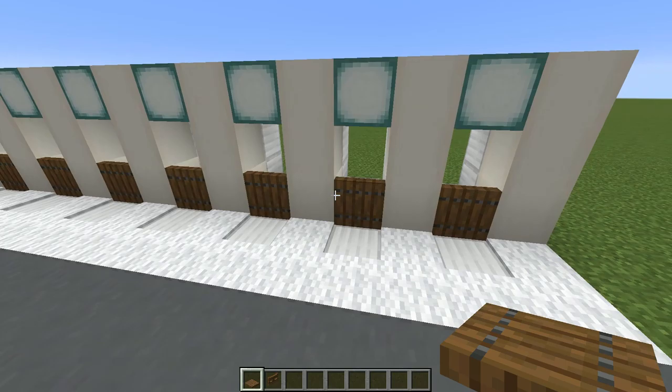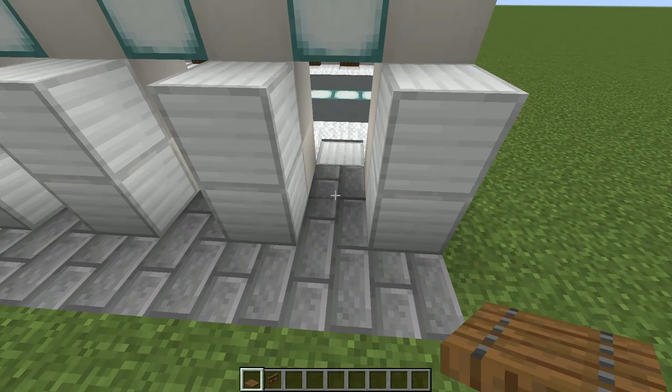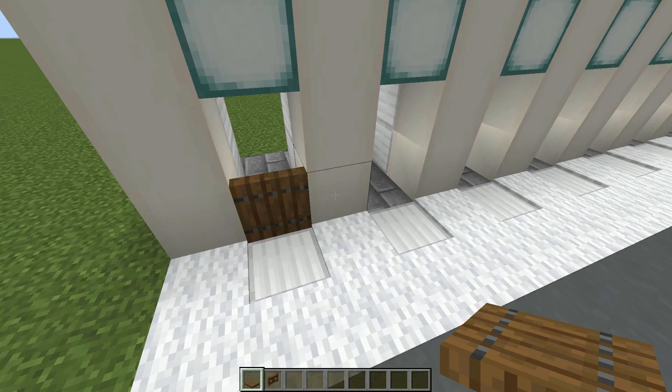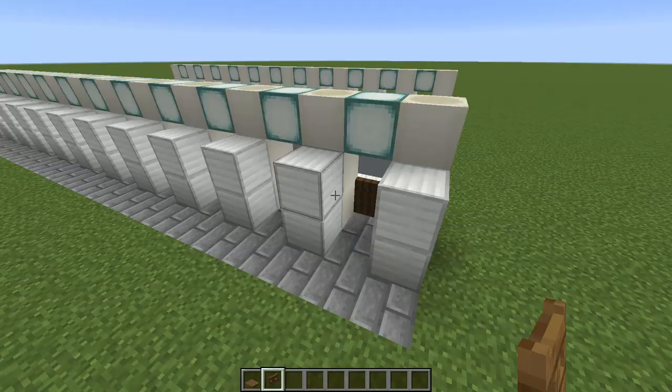Now put your trapdoors in place — this stops the villager from escaping while we're breaking and replacing his workstation. Place it from this side: put it on top of the stone brick and flick it up. Be a little bit careful when using the trading hall that you don't flick it down and let the guy out. It is better to use iron trapdoors here — you can place a lever on the bottom of these bone blocks and power it, which will flick the trapdoor up and ensure they're never going to escape. Early game though, you're not going to have that much iron.